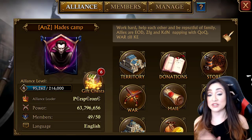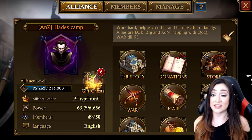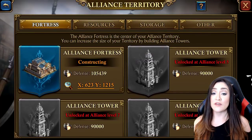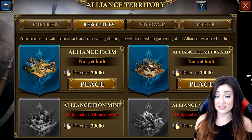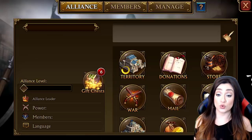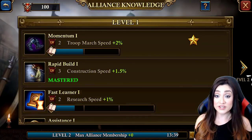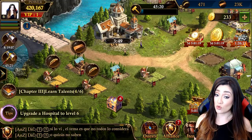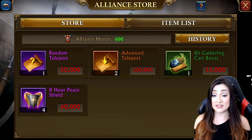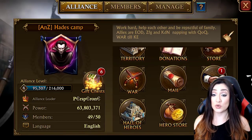I did mention I'd talk about guilds and alliances — this is the home screen of your alliance. There's a whole lot you can do: you have an alliance territory where you can have a fortress, a tower, and each of those buildings provides different buffs when you're within your alliance territory. When you first join, it gives you a port so you can automatically teleport to your alliance's territory.